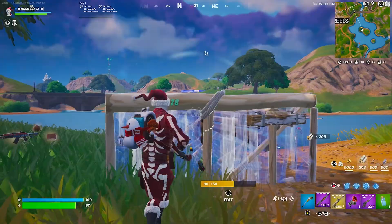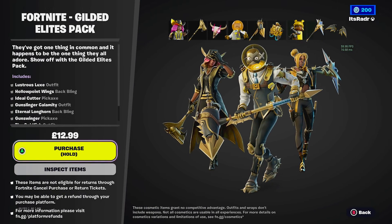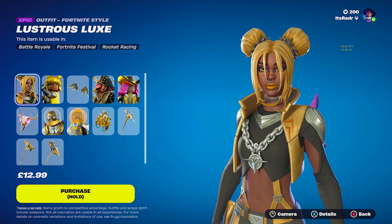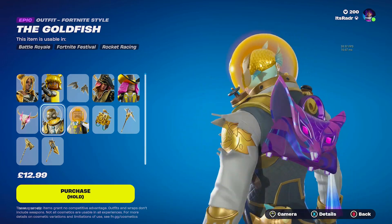Starting things off, we actually have a brand new pack inside of the item shop. This is called the Gilded Elise pack and it's really cool. It includes three skins — all gold-styled skins. We have a Luxe version, a Calamity version, and the Goldfish skin as well, and they all come with their own cosmetics.